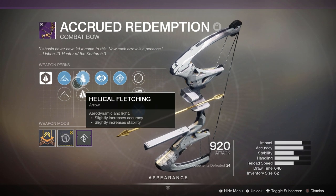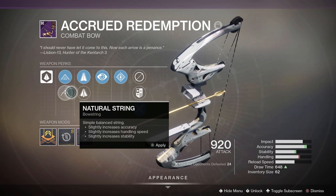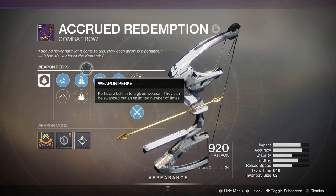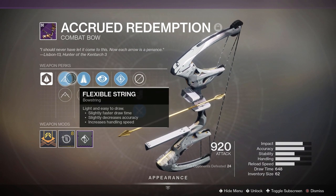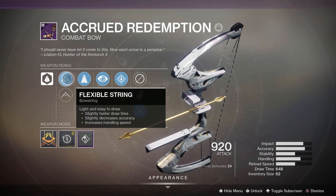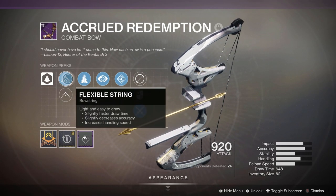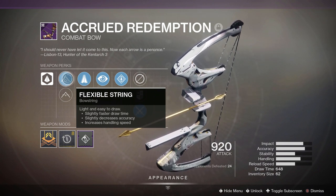Light and Aerodynamics — this slightly increases the accuracy but decreases the stability. But that's fine. Don't really care about stability too much on a bow. Then we have Flexible String and Natural String. Flexible String increases the stability and accuracy, however it lowers the handling. Natural String slightly lowers stability and accuracy, but it increases that draw time. And I'm all about that draw time. You can actually draw this thing pretty fast. That's what I really like about it.